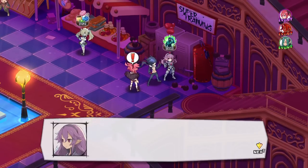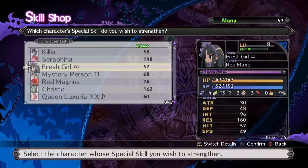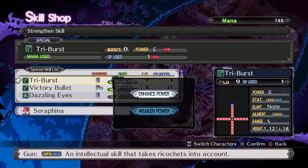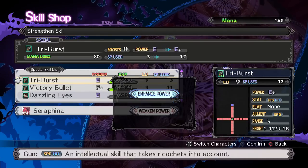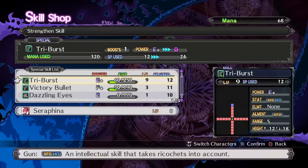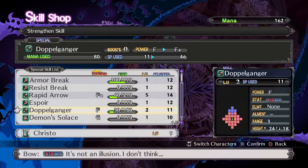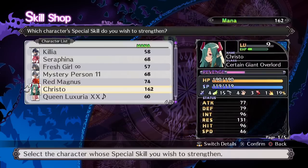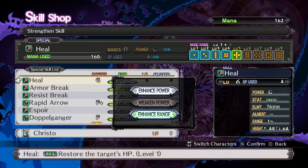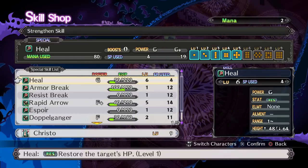I did want to check the Skill Shop because I've fought a good bit. People like Christo can do a little bit more now. Serafina can do things too — Weaken Power is something she can apparently do. I want to make Triburst better, so let's do that. We should be able to upgrade this one in a few fights once she gets about 12 more mana. For Christo, we can go ahead and upgrade him a little bit — it takes 320 for that. What I do want to do is enhance your range a little bit more, which I have just enough to do. I can do a plus heal, so that's a lot of range — if we position right, we can heal a bunch of people with that.